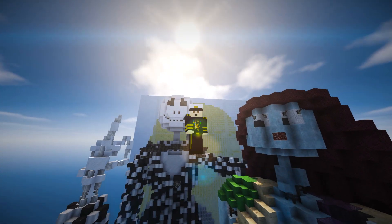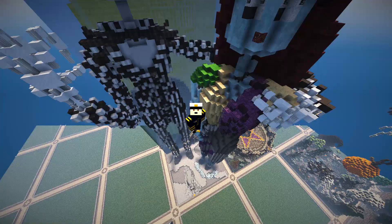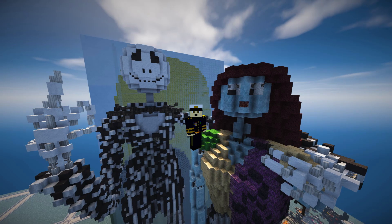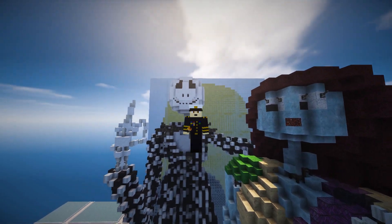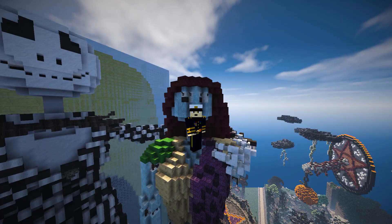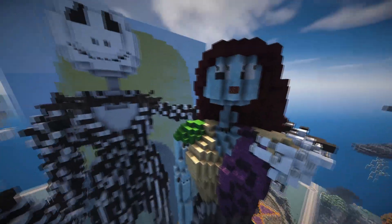Hi guys and welcome back — this is not really a full review, more of a really quick plot showcase. This is one of the Halloween competition entries by B. Dixon, and it's a Nightmare Before Christmas build. So we've got Jack Skellington, Sally, and Zero the dog.